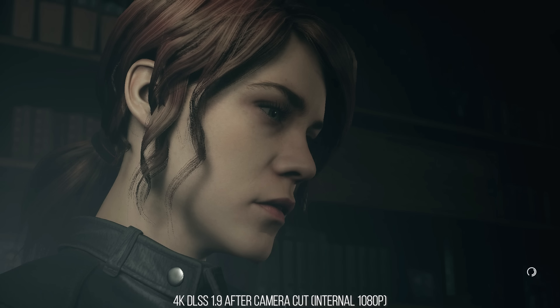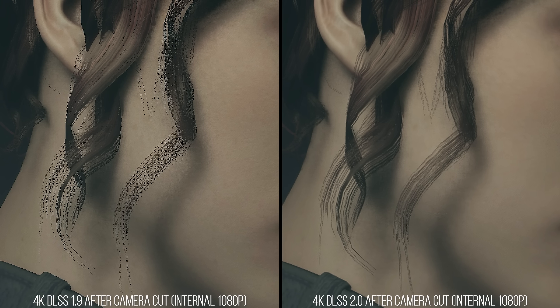If you go to a frame directly after a camera cut, this is even more obvious, as Jessie's hair is very pixelated, with each of the strands disappearing in and out of existence in a frame since there's no temporal information to help it. Switching over from DLSS 1.9 to DLSS 2.0, you can see how the image, along with having more detail, makes the hair strands on Jessie's head more filled out and smoothly shaded. In motion, this would mean that the hair would not disappear into sub-pixels and flickering would be completely gone.